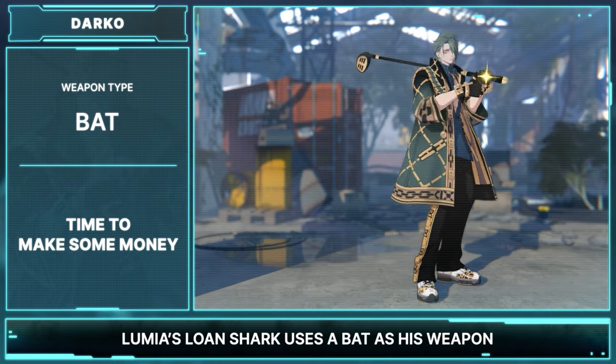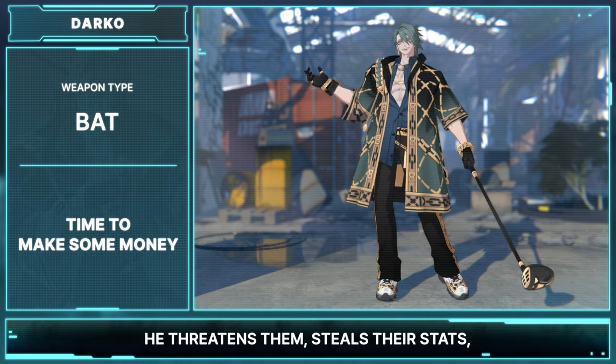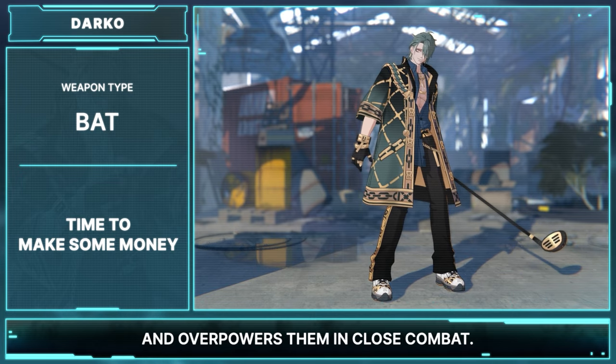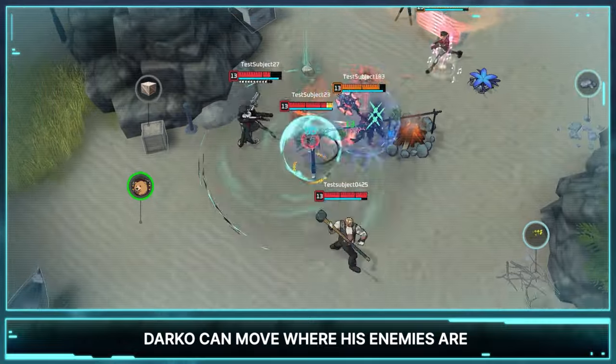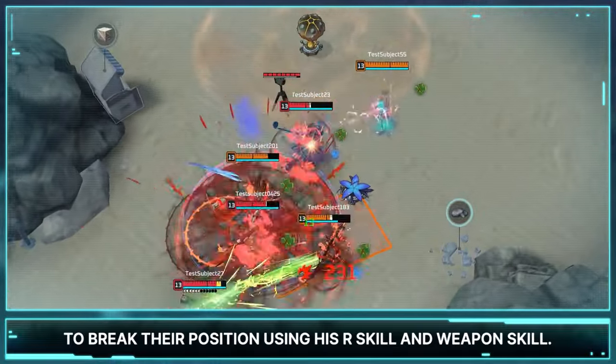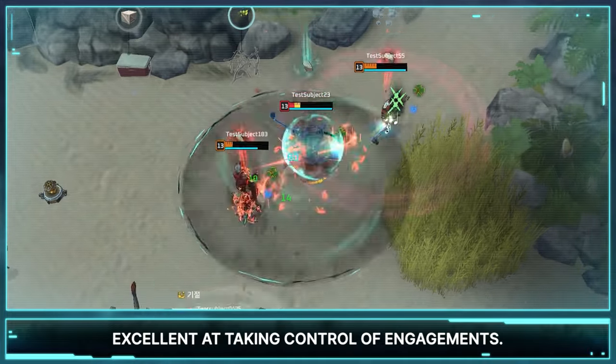Lumia's Lone Shark uses a bat as his weapon to ensure his debtors pay on time. He threatens them, steals their stats, and overpowers them in close combat. Darko can move where his enemies are to break their position using his R skill and weapon skill, making him an effective bruiser, excellent at taking control of engagements.